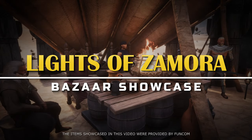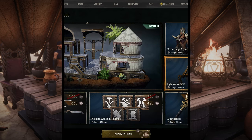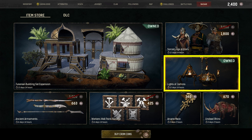Hi all, today we are going to showcase a set of lights currently available in the bazaar. The item bundle in question is the Lights of Zamora. Keep in mind that the bazaar items rotate in and out of the store — if it's not available now, there will be opportunities again in the future.